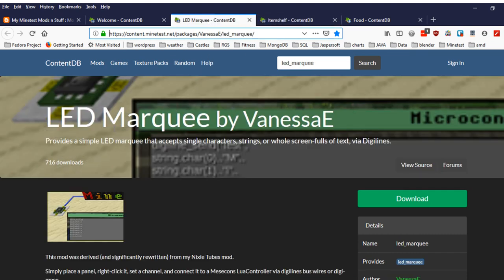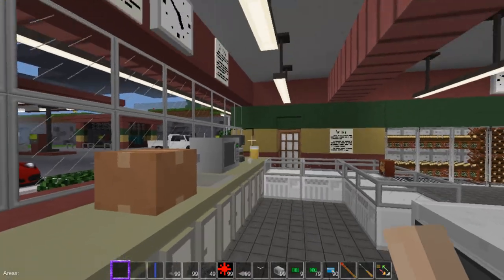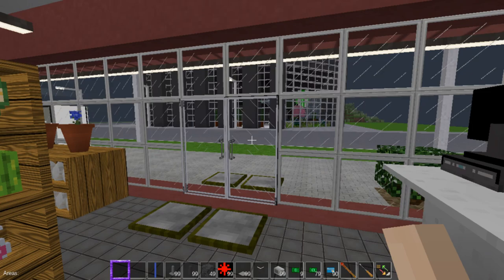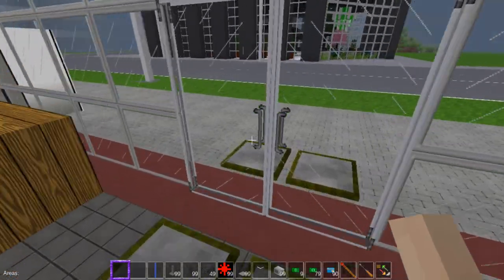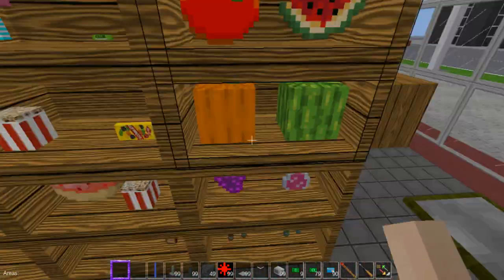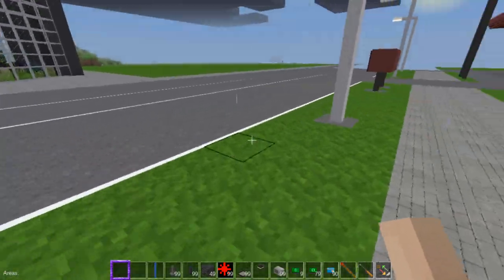We also have the LED Marquee by Vanessa E, and I got it working — very cool. Also, Too Many Nodes updated the C doors so they now open by pressure plate. Watch this — very nice. And it's raining again; I keep forgetting to turn that off.